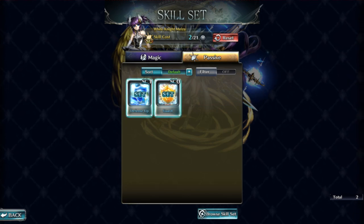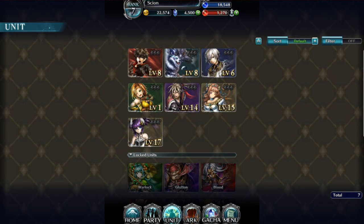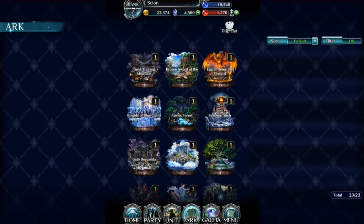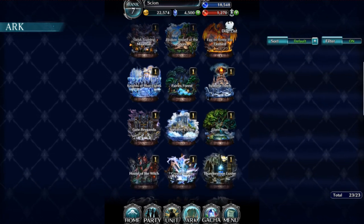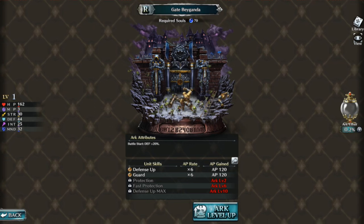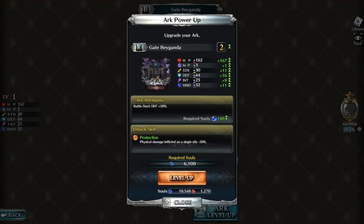I went and got defense up and guard for her because she's going to be a tank. Defense up gives her more defense, guard gives her a chance to block more. This game is just so much better in landscape — don't bother with anything else. All right, so as you can see right here, arc level one pretty much allows you to get this Gate — the Gate of Vaganda. If I level this up, which I will, it pushes it up to 140 and right now it requires 6,100 souls.